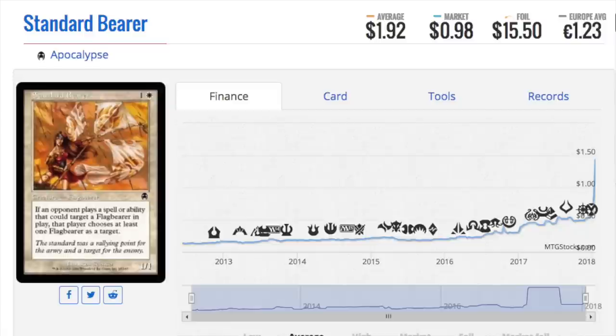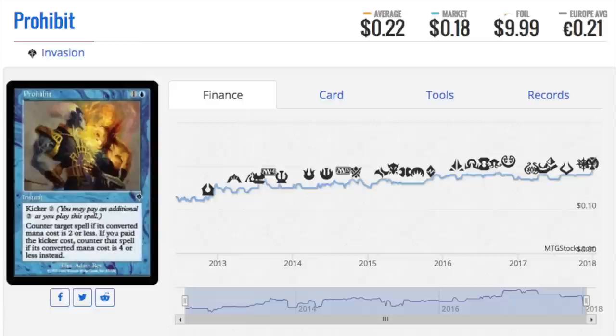It is not the common non-foils that have any financial interest - it's the foil version. So this card is around a dollar on the market, it has been going up a ton, but the foil is $15. Let me say that again: $15 for a common foil. It is from Apocalypse, so it's much older than some of the other cards I'm going to show you today. $15 is really good for a bulk foil, and I'm almost certain this card is sitting in many local game store bulk bins.